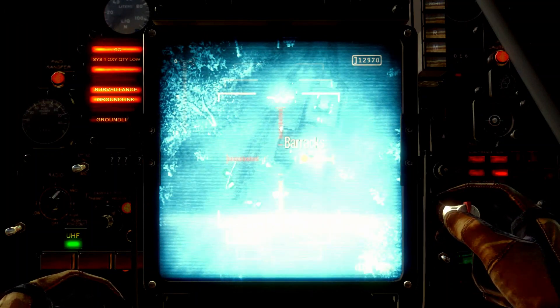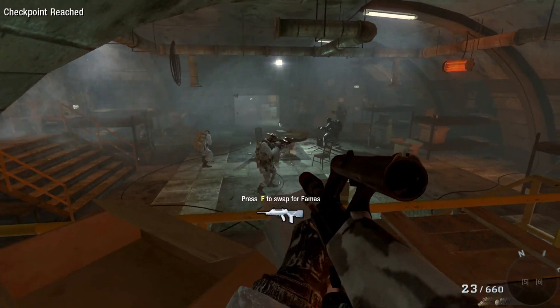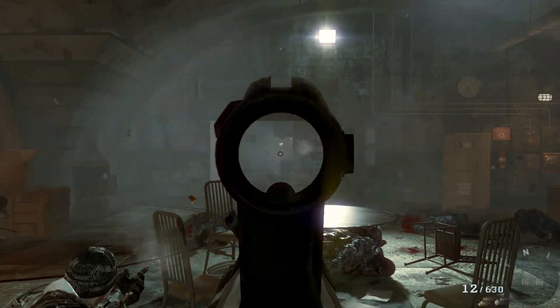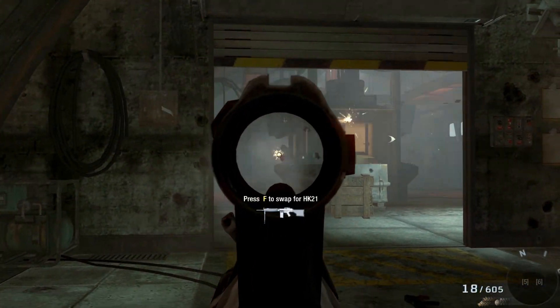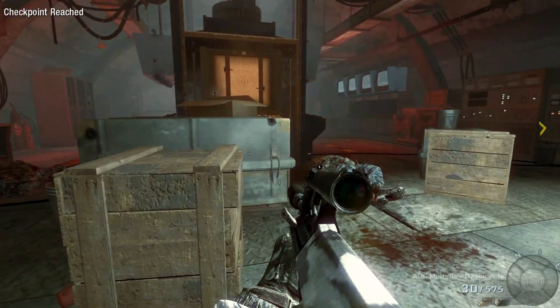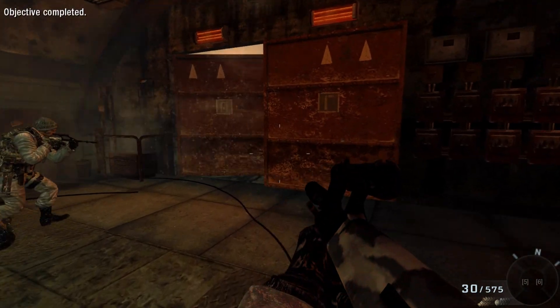Coming up on the barracks — multiple targets inside. Reach and clear, Kilo 1. Roger that, big guy. Target down. Target down. Contact down. Contact down. Nice shot. Enemies down. Contact down. You're in the clear. Nice shot. Internal comms line cut — base is dark, moving to second objective. Roger that, Kilo-1.